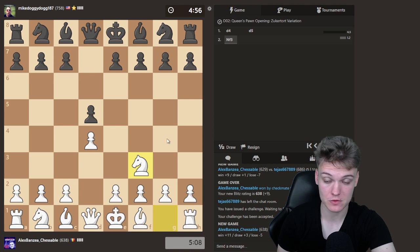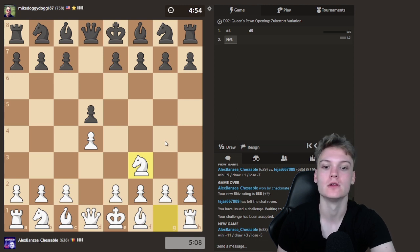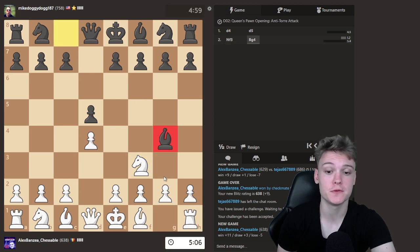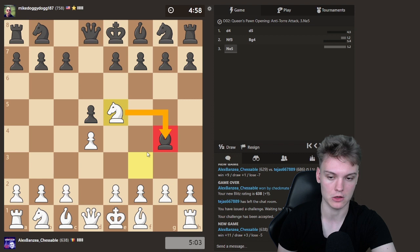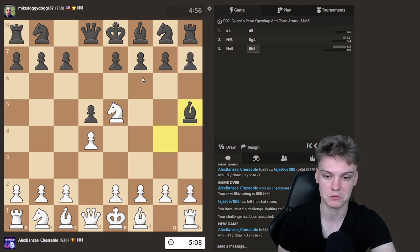Gonna be playing Nf3. Will it be a Chigorin? It's a Bg4 early move, which is also broken down in the course. And the key idea is to no longer play a London, but to activate our knight. This is also one of the perks of having played Nf3 on the second move instead of Bf4.